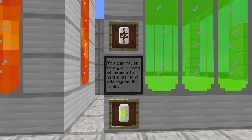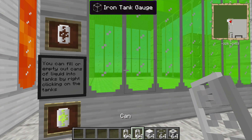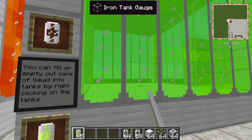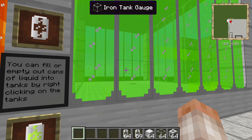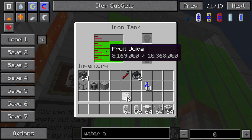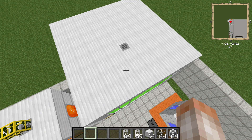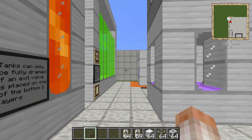You can fill or empty your cans out into the tanks by right-clicking on the tanks. So if I grab an empty can here and right-click on it, it's going to give me a bunch of juice. And I can alternatively right-click and empty my juice out into the tank if I wasn't in creative. So you can do that one of two ways. This is the max size iron tank right here, and you can see this holds 10.368 million millibuckets of fluid. That is a lot of juice.